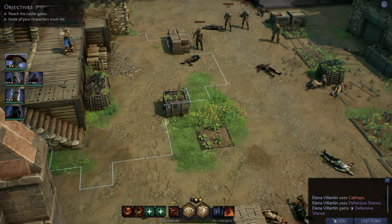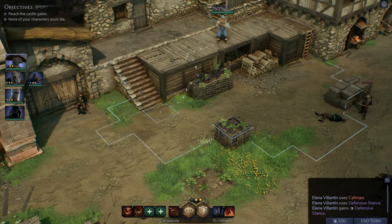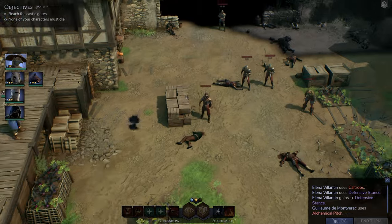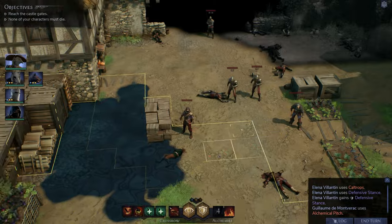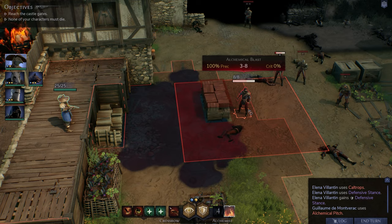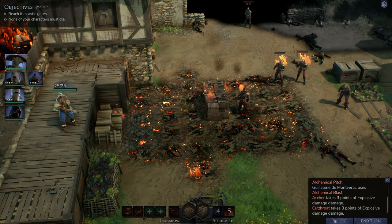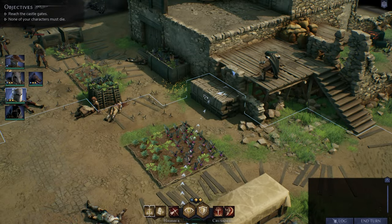Our plague doctor has the high ground. Tactically, we'll use Alchemical Pitch near the ladder — that's closest to the enemies. There are ranged attackers including a hunter who might throw axes. We use Alchemical Blast to hit two targets and catch the pitch on fire — good luck moving through that. Now we're going back to our knight to use Overwatch from high ground, with the left-click to change the direction we're watching.